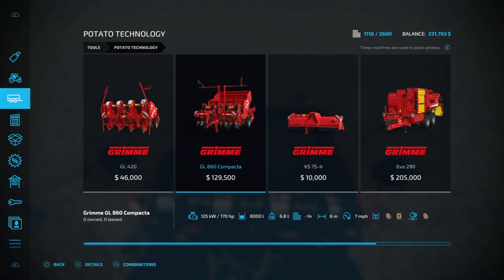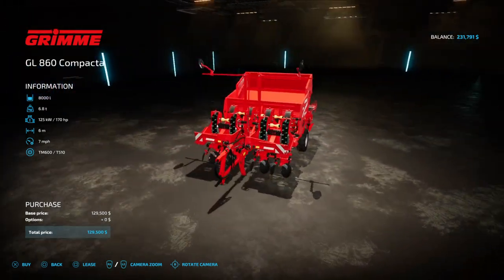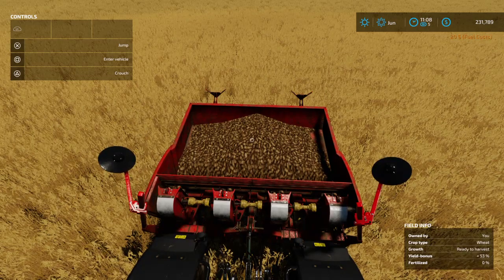This one also is a planter — it's got a bigger hopper, I believe you can put more in it. But if you use a worker, you do not have to fill it up.